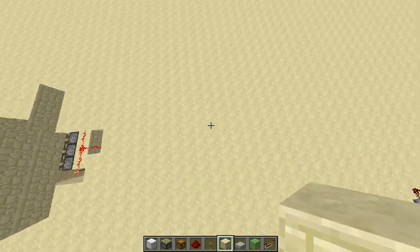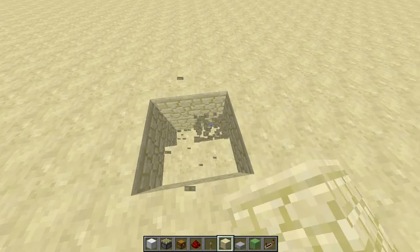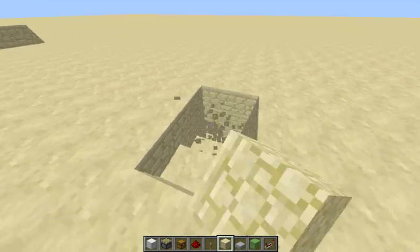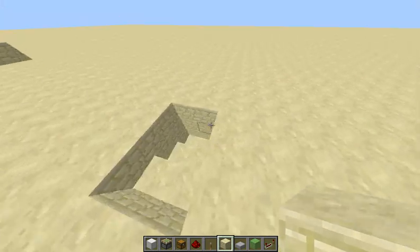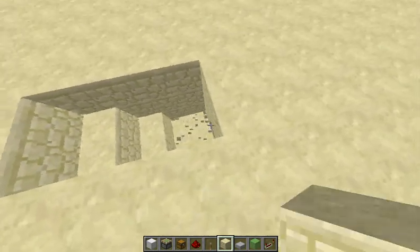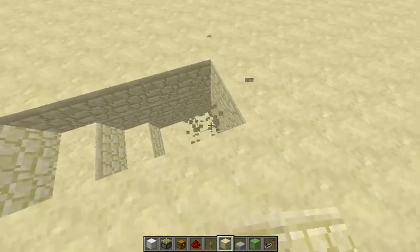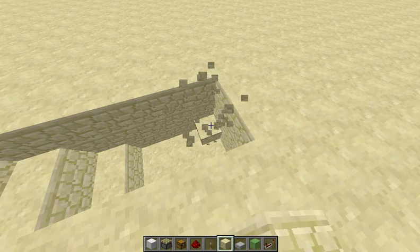We're going to start off by making the little tunnel that we are going to build this in. Essentially, this is a staircase right here. You could have a continuous pathway running along for hundreds or thousands of blocks — whatever you want. This can be an entrance to your base, a secret base, a stash of diamonds.